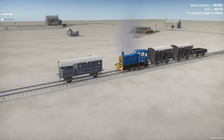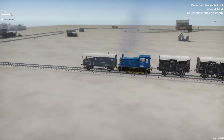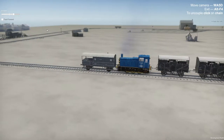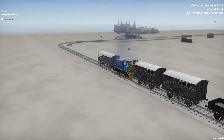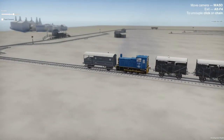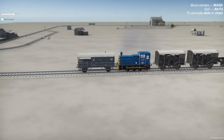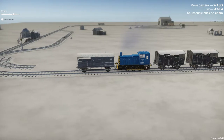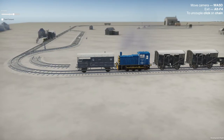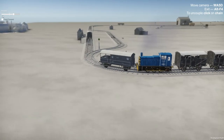You can couple and uncouple cars and operate switch tracks. As I said, it is early in development — the developer is actually looking for our support to get this project off the ground, and so far it looks really good. They're going to add other things once it's in production, like multiple locomotives and different buildings. As you can see, I am carrying livestock cars.